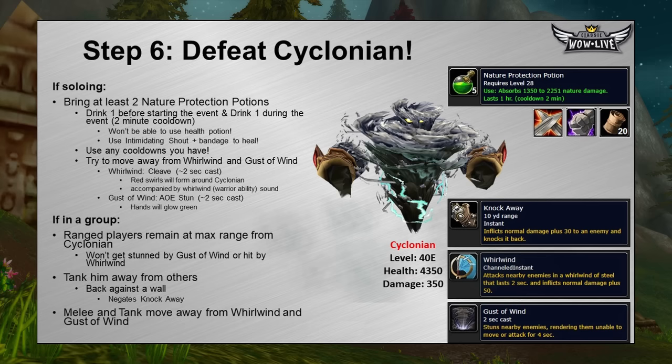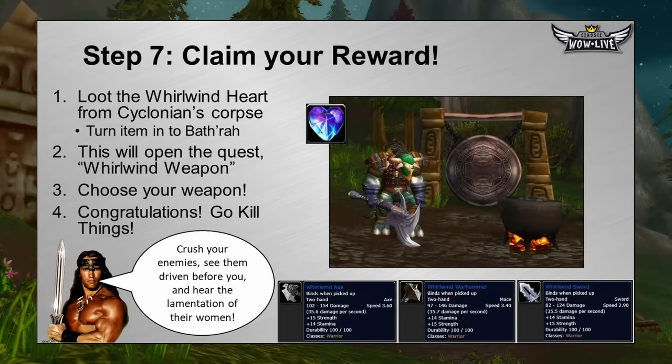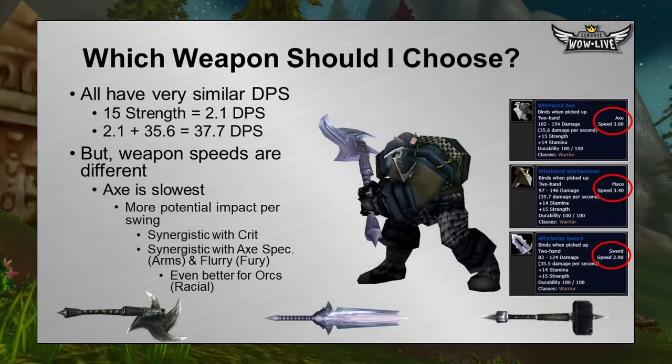Congratulations — you've beaten Cycloneon! Thank anyone that helped you, or pat yourself on the back if you soloed it. Loot the Whirlwind Heart and turn it into Bathra, and he will give you a choice of which weapon you want: the axe, the Warhammer, or the sword. These weapons are amazing and look great. Now, is he going to cover which weapon to pick? Most warriors will pick the axe. The DPS for each is extremely similar — just a 0.1 variance — but the 15 strength on the axe is something to talk about, equating to about 2.14 DPS at level 60. The weapon does approximately 37 to 38 DPS, which is impressive for level 30.